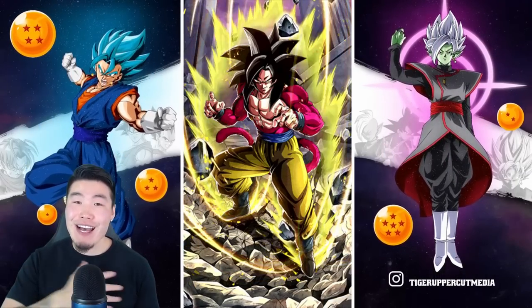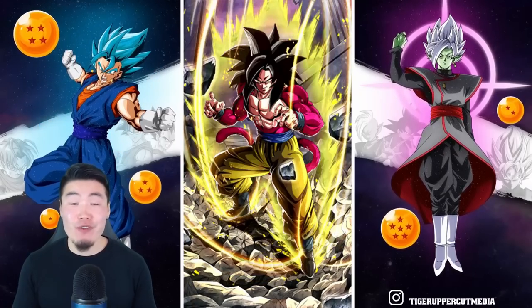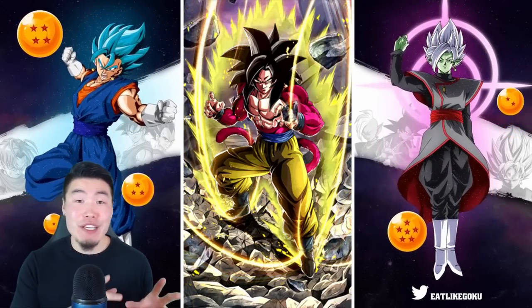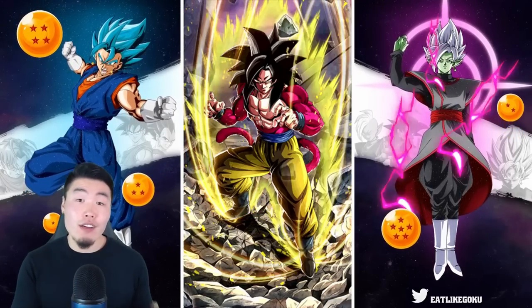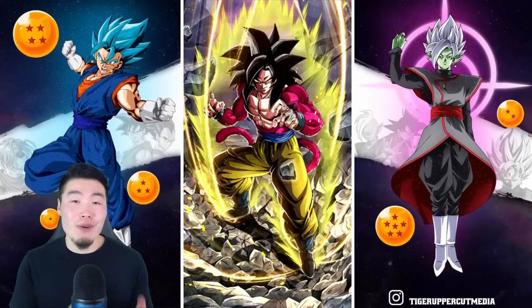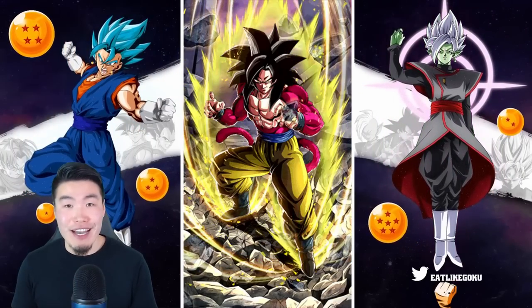Hey, what is going on guys? I'm Tiger with Tiger Uppercut Media, back with another Dokkan Battle video. Today we are going to be taking on the legendary Goku — or Fighting Legend Goku — event with an all Goku, Goku's Family team. Basically we're going to be watching Goku kick his own ass. Should be a pretty good time.